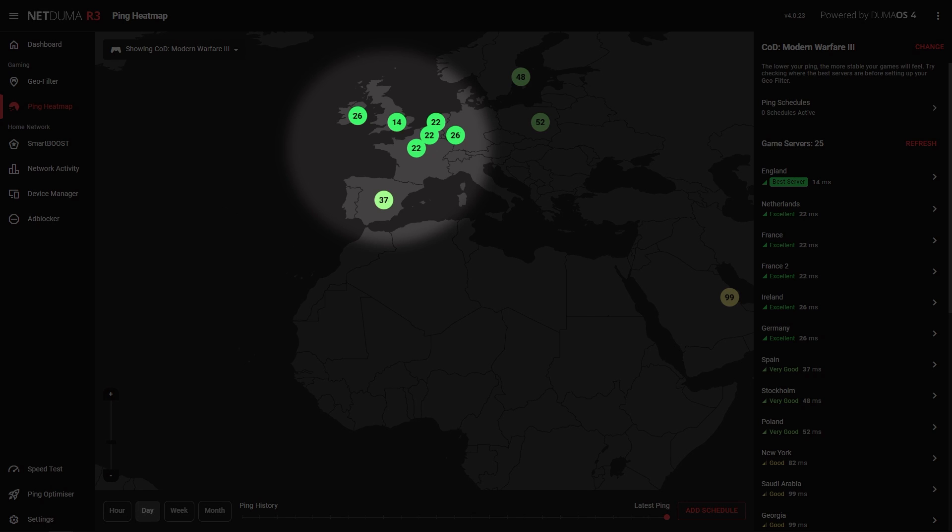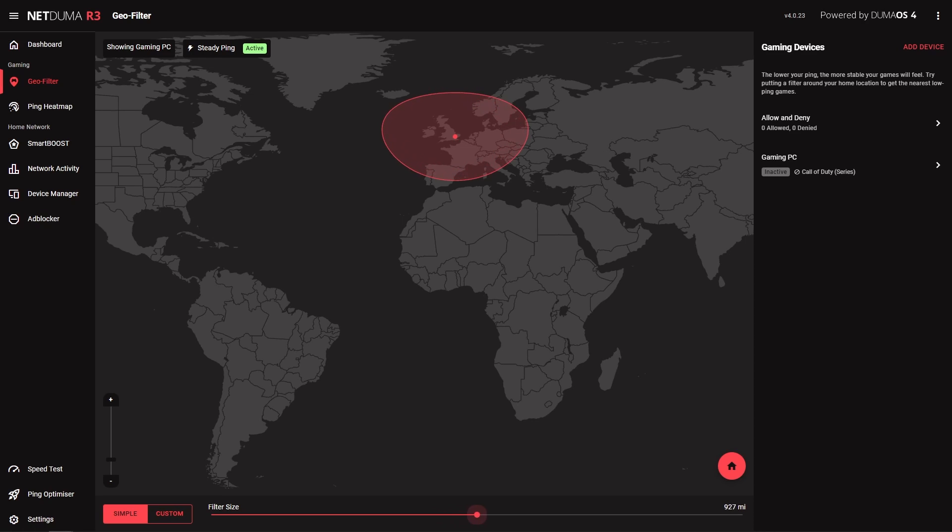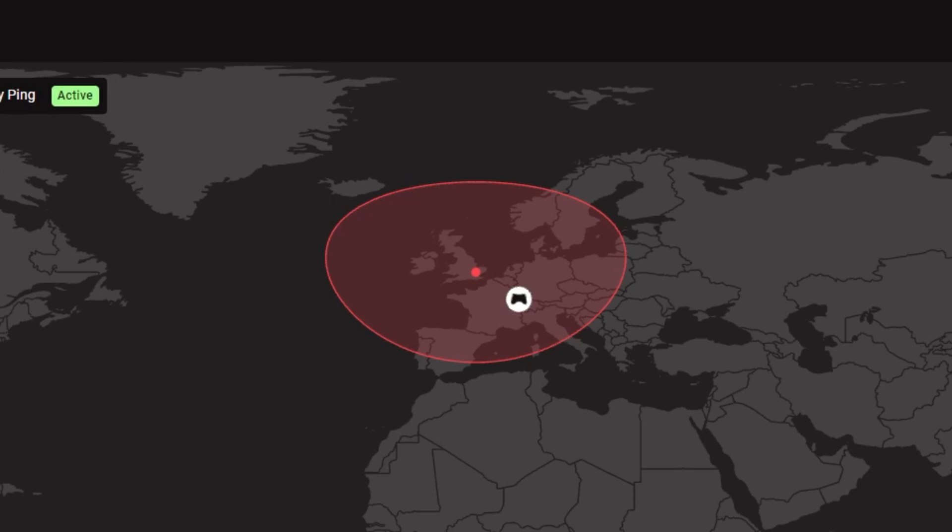As we're in the UK, the servers in and around Europe will give us the best ping. Now we can adjust our filter radius to include the low ping servers in Europe. You can use the custom filter mode to draw custom shapes around the servers if you prefer. And just like that, the geo filter is set up — it really is that simple. If we search for a game in MW3 now, you'll see we will only connect to servers inside the radius we have set.